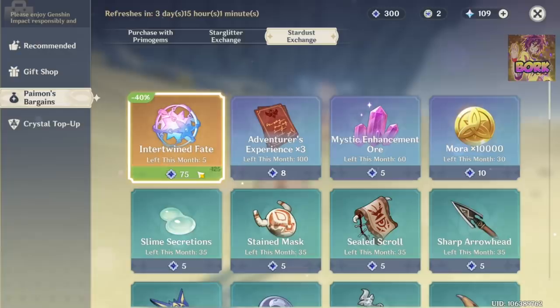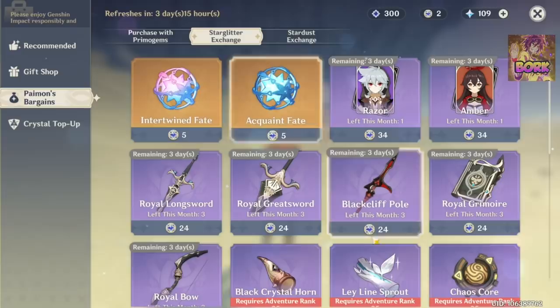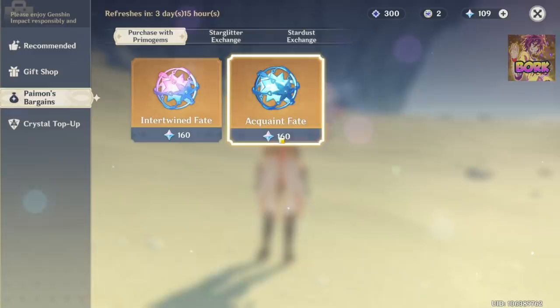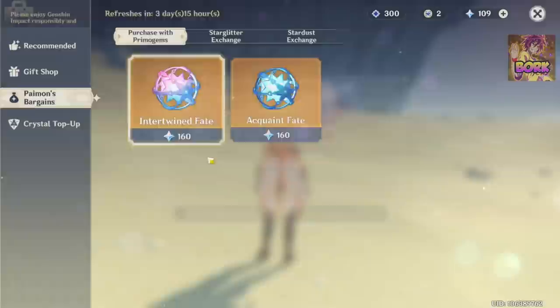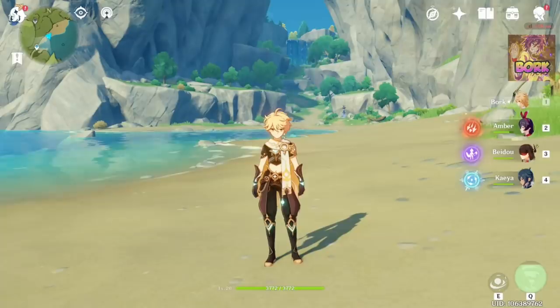Use the Stardust Exchange to get Intertwined Fates so you can do more summons on the Venti banner. It's really important to do this if you're going to re-roll so you know what to purchase. Ideally, use it to get Intertwined Fates for the Venti banner, since Venti is pretty much one of the best characters in the game currently. Stardust is what you get from Acquainted Fate pulls, and this is also where you use your Primogems.